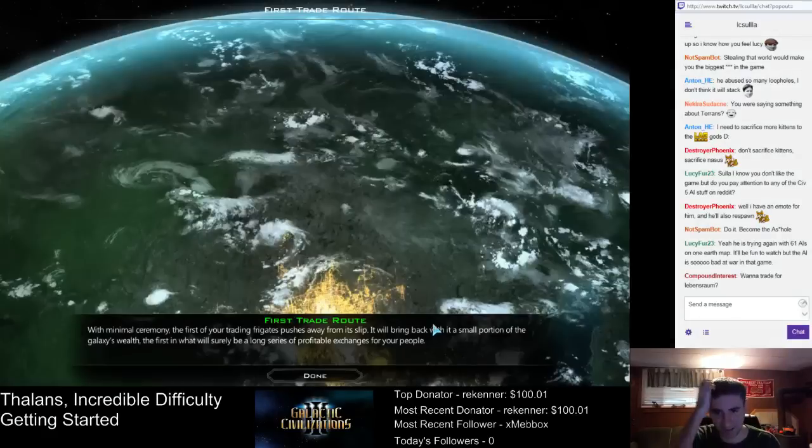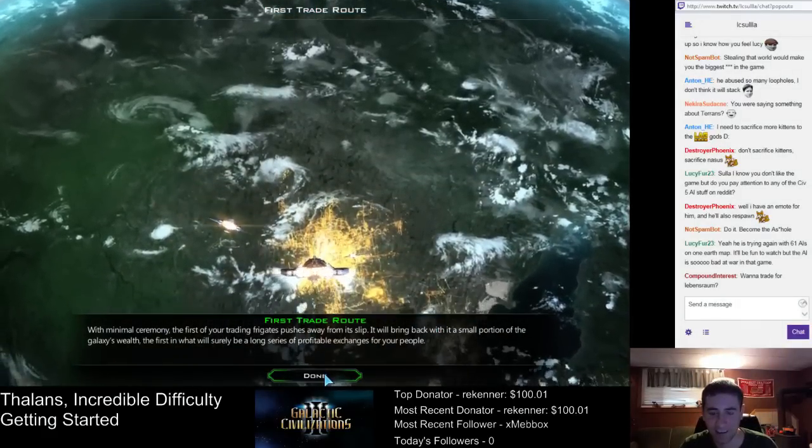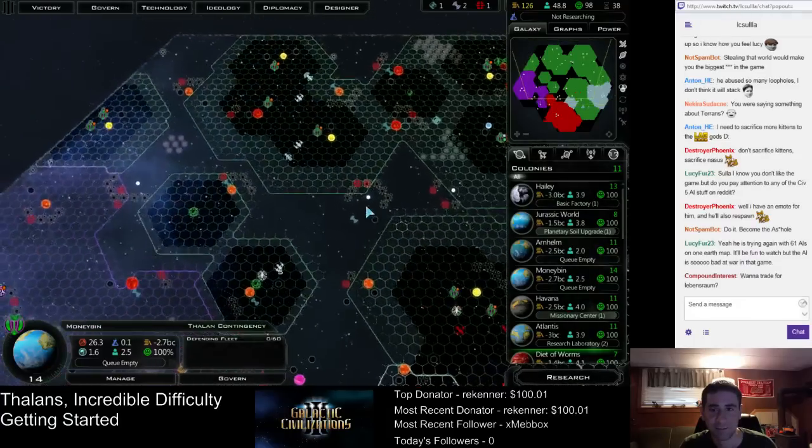I've got about five more turns before I run out of money. There's the first trade route — so we get a little bit of money from that. And our first Durantium mine — I'm not really planning on using that Durantium. So it's worth six commerce per turn. That helps a little.